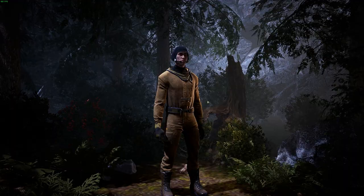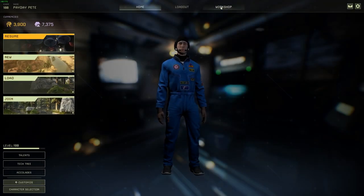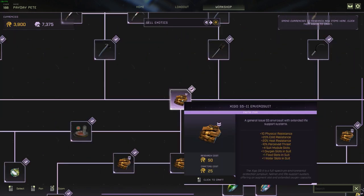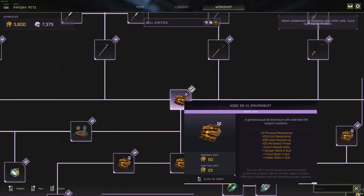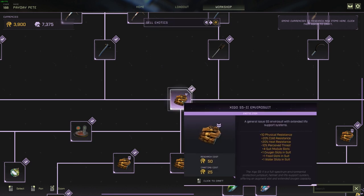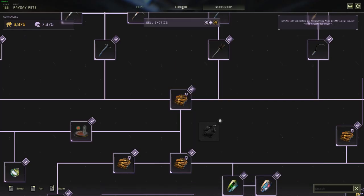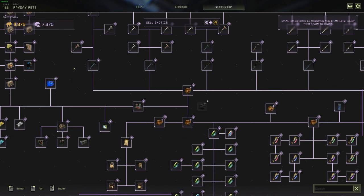Head over to the workshop and get suited up. The first thing you will need for your mission will be an envirosuit — and not just any envirosuit. My modified Zygo S5 II is ideal. For only 50 ren to research and 25 ren to craft, this is the only suit needed, as you can get fantastic hot-cold protection as well as water, food, and oxygen slots, and 4 total auxiliary slots. We'll purchase this suit and head over to the seed section in the workshop where I've made a few alterations.